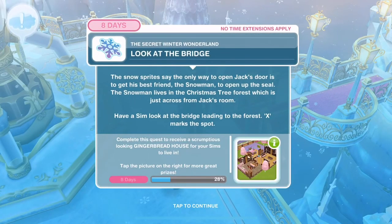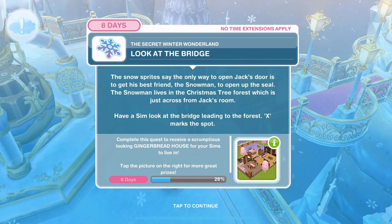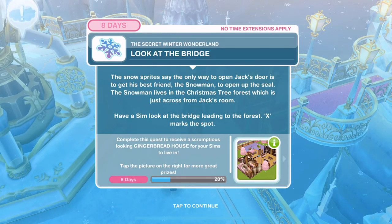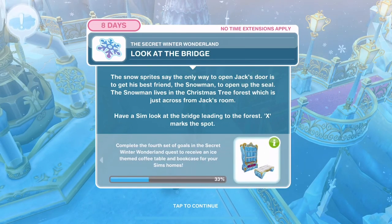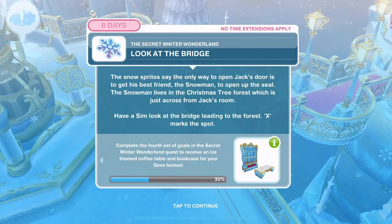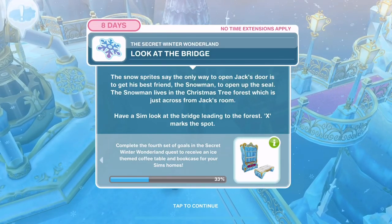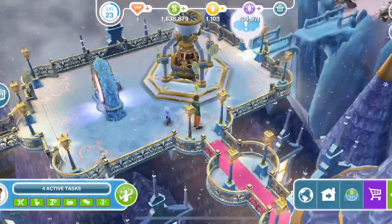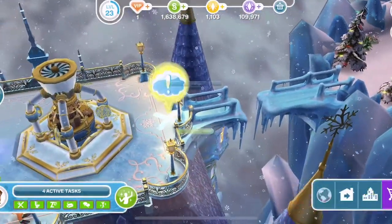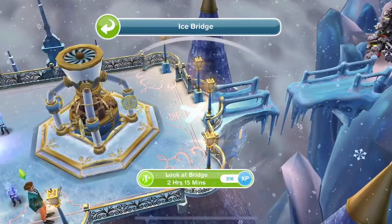Now look at the bridge. The snow sprites say the only way to open Jack's door is to get his best friend the snowman to open the seal. The snowman lives in the Christmas tree forest just across from Jack's room. Have a Sim look at the bridge leading to the forest - 2 hours and 15 minutes.